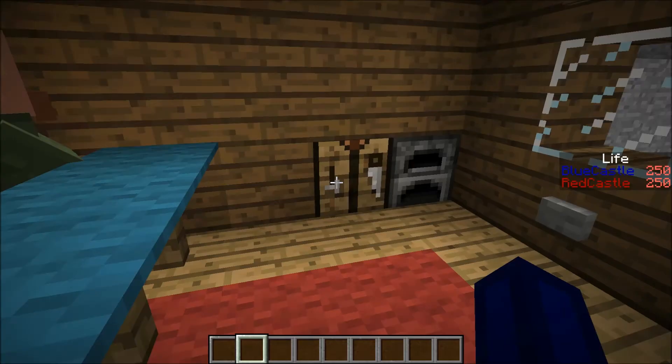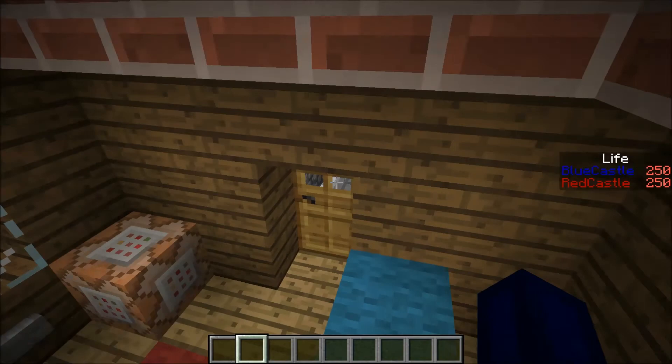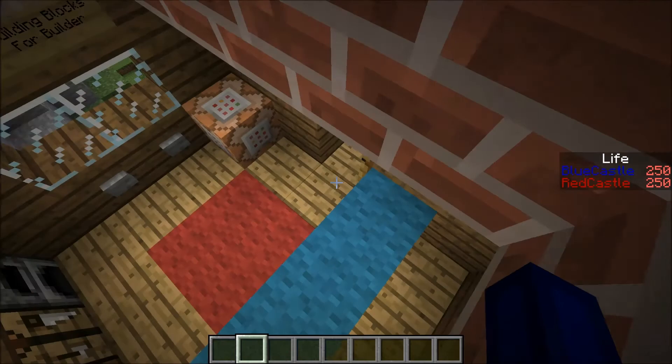A bit of a bonus there for map players. We've got a crafting table for no apparent reason, and we've got two really important things — potions for the mage and building blocks for the builders. So we've got builders and mages in this version of the map. Basically, the builder can repair the castle and place blocks, and the mage can throw potions on people — and that's where the mage gets free potions.